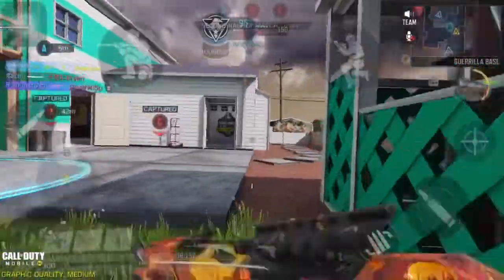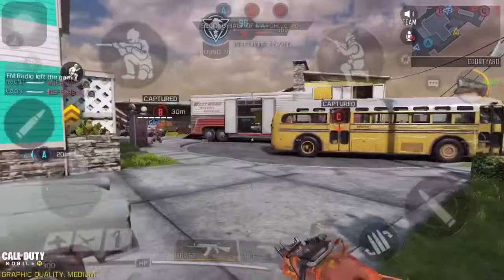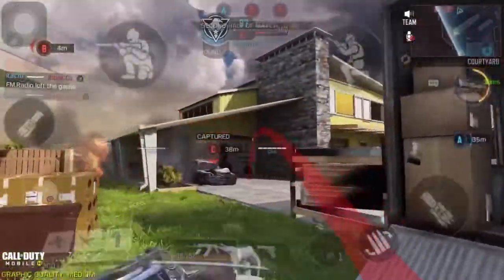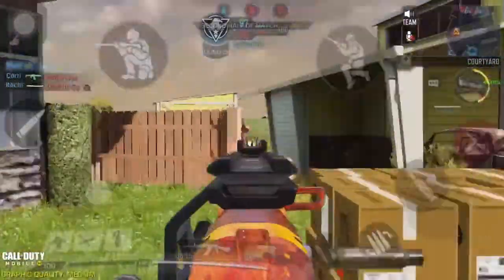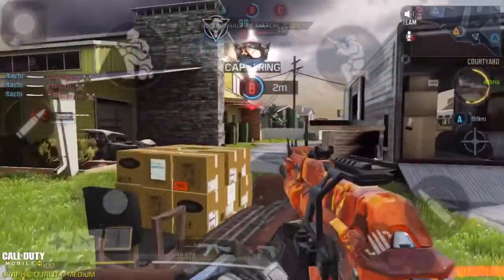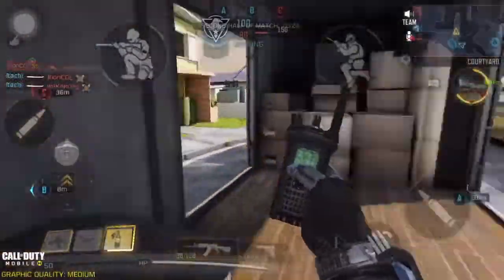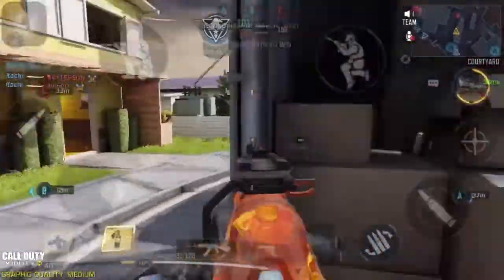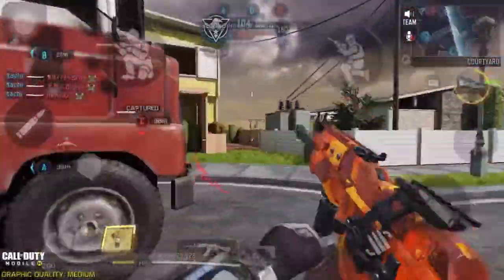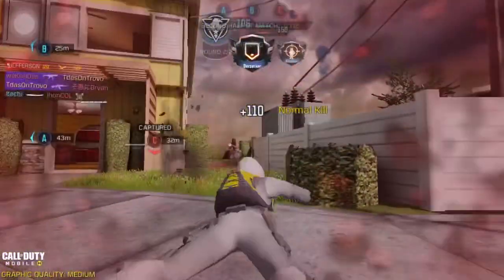We lost bravo. We're capturing B. UAV online. Heads up team, enemy UAV spotted. We're capturing bravo. Molotov is ready. We captured B. UAV recon ready. UAV online. Enemy in sight. Friendly shock RC is ready. We're capturing C. Friendly shock RC is coming. I'm hurt. Friendly shock RC has been destroyed.